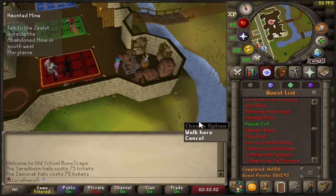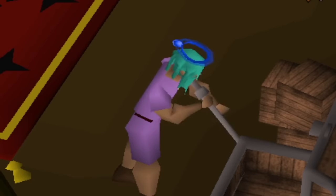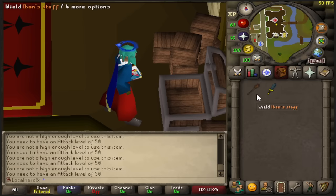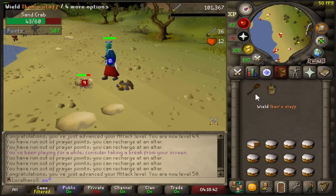I plan to go back to Revenants on this account — obviously that's kind of a given. We need a Salve Amulet (e+i) so Haunted Mine. I'm one crafting level off so it's easy. I can't equip the Ivandis Staff — I need 50 attack. Being one defense sucks — I can't have an AFK Sandcrab. 50 attack, thank you very much. I'm pretty sure the Ivandis Staff is better than the Rune Dagger — it has to be, surely. There's 60 combat.